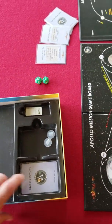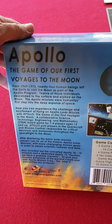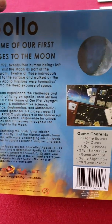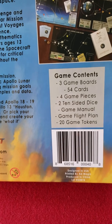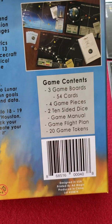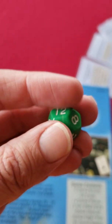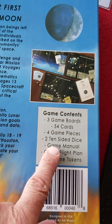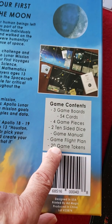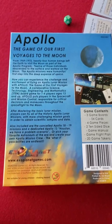The only thing I didn't show you was the back of the box — nice design, a little history, and there are your contents: three mounted game boards, 54 cards across four separate decks, four game pieces — mine were absent, they were missing. Now they say 10-sided dice on the box — but nope, they're not 10-sided. These are D12s, so that's a misprint. Game manual, game flight plan, and 20 game tokens: your black, yellow, and red tokens. And that's it, folks — I hope you enjoyed.